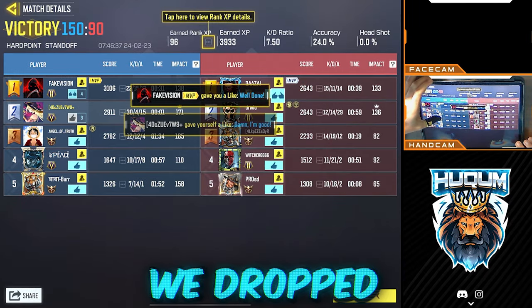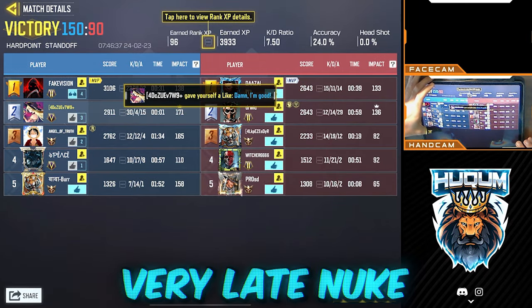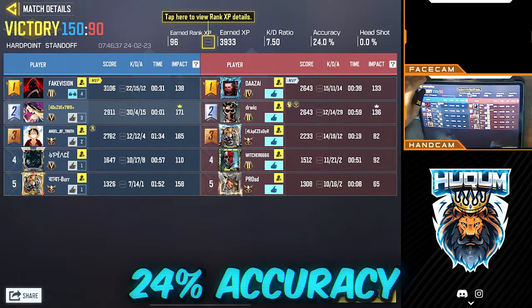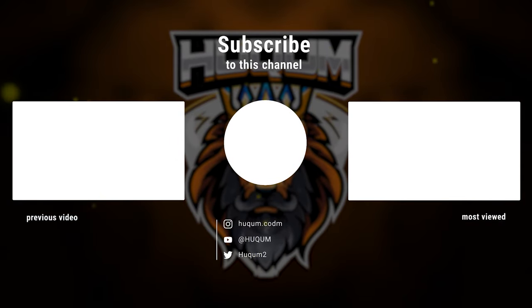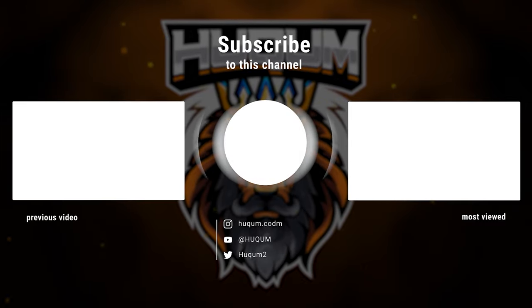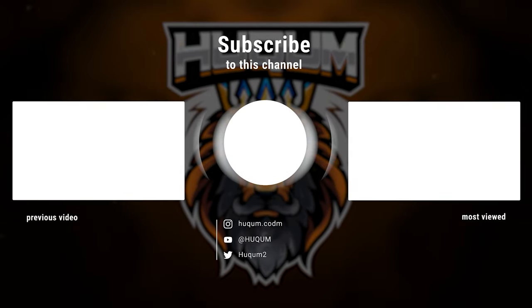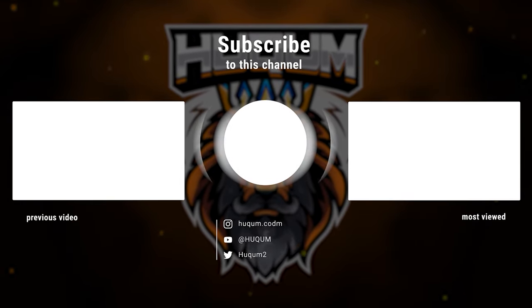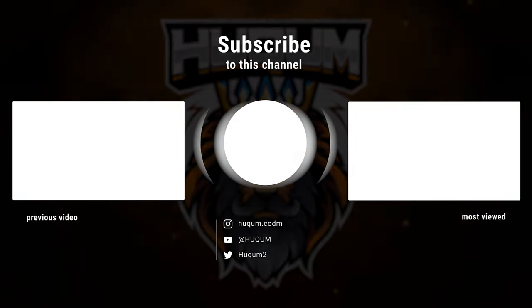We dropped a very light nuke, which has 30 kills for 4 deaths. 24% accuracy.